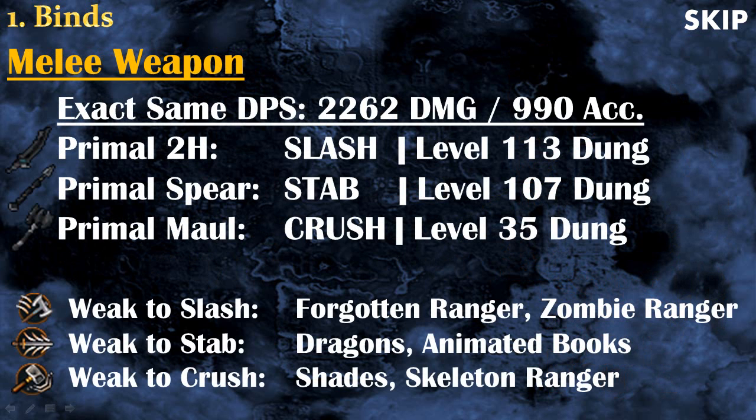Many people are wondering what is the new best melee weapon, and the problem is there is no real answer. All three twin weapons in the game have exactly the same DPS — the same damage per second — so they will kill monsters at the same speed. The only difference is their attack style and the level you need to obtain the item in Dungeoneering. For example, the twin sword is a slash weapon, very efficient against forgotten rangers and zombie rangers. If you want to be strong against dragons and animated books, you'll want a stab weapon like a spear. For mysterious shades and skeleton rangers, you'll want the maul.